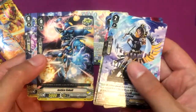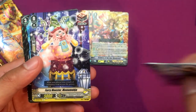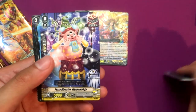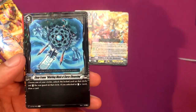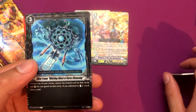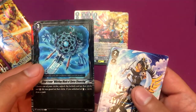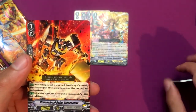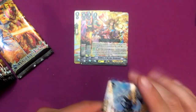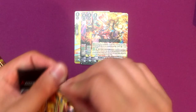Another Deleter. Justice Cobalt, and a new draw trigger for Dimension Police: Furry Monster Momojoa I think. Clear Frame Whirling Wash Curse Cleansing, which is for Link Joker because it deals with lock cards. And Dimensional Robo Die Scooper — pretty cool looking. All right, halfway through this box.